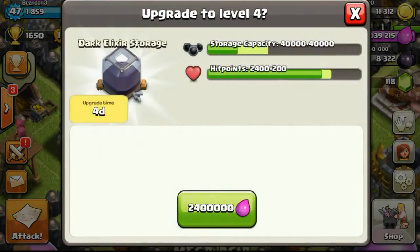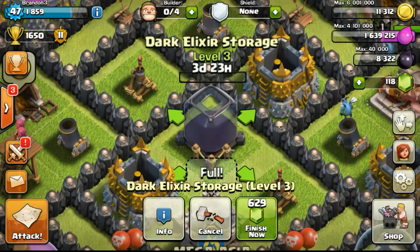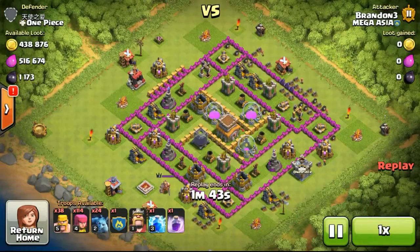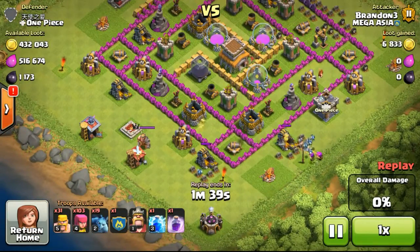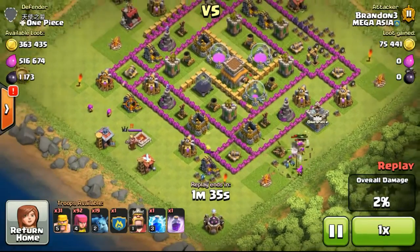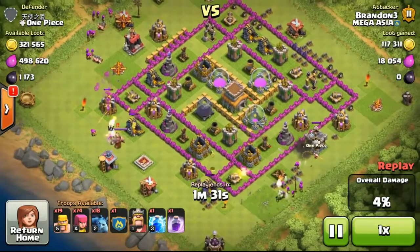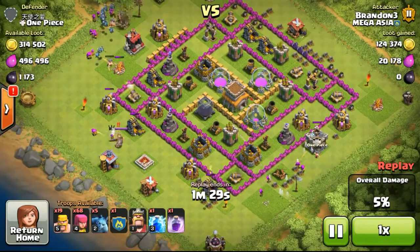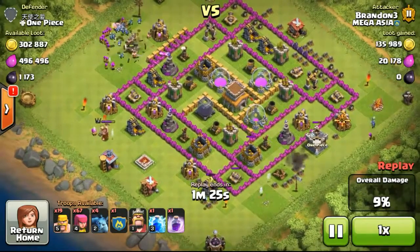I removed a gem box and got six gems from that trunk. Going ahead to upgrade my dark elixir storage because I need more dark elixir capacity — I'm going to farm that elixir soon so I'm preparing now. I'm also going to upgrade the dark elixir drill, which is really important to upgrade — I'll talk about that later.